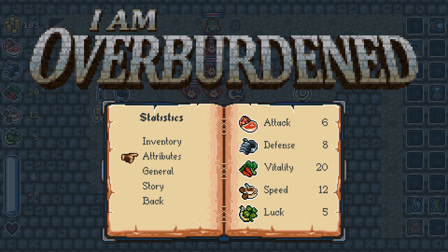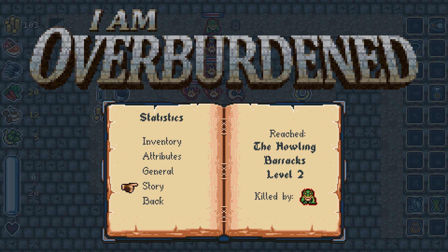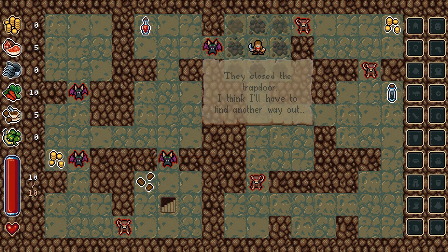Attributes — attack, defense, vitality, speed, and luck. My vitality got pretty high. Reached howling barracks level 2, killed by the frog man. Alright, we're gonna try again. We're gonna hope we get a weapon this time.